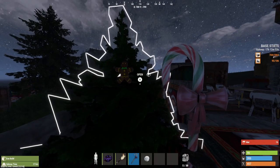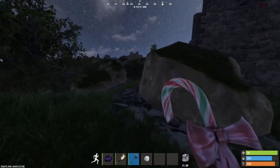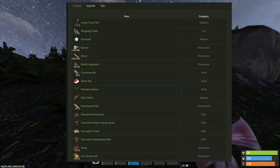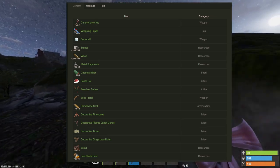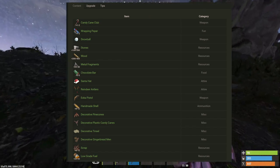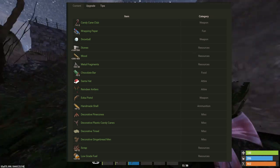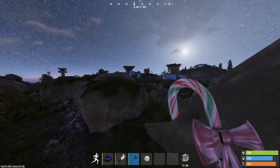If you're wondering specifically what you can get, we can go to Rust Labs and see what each present pack gives. The small present pack gives: a candy cane club, wrapping paper, snowballs, stones, wood, metal fragments, chocolate bars, a Santa hat, reindeer antlers, a Neco pistol, handmade shells, decorative pine cones, decorative plastic candy canes, decorative tinsel, decorative gingerbread man, scrap, and low-grade fuel.